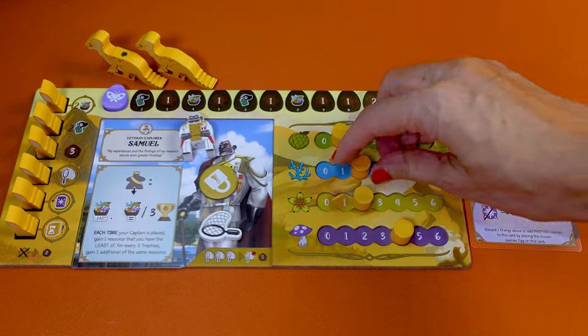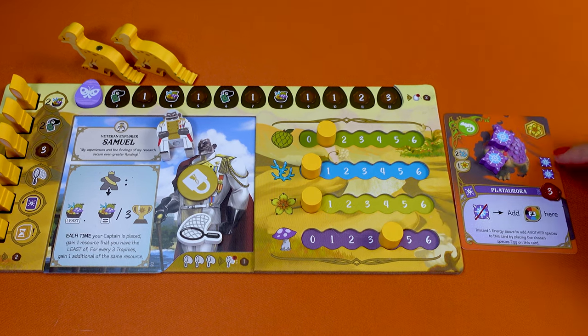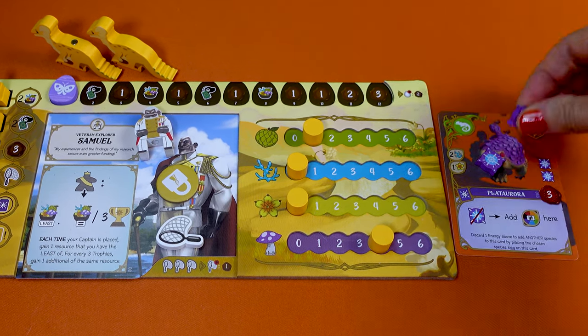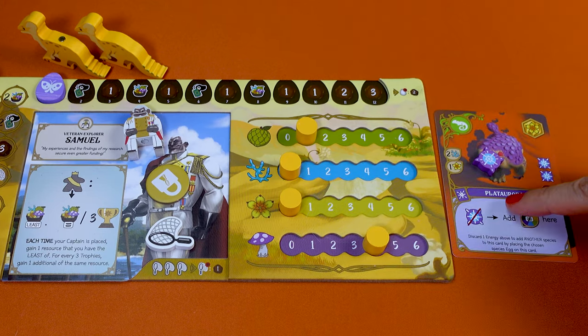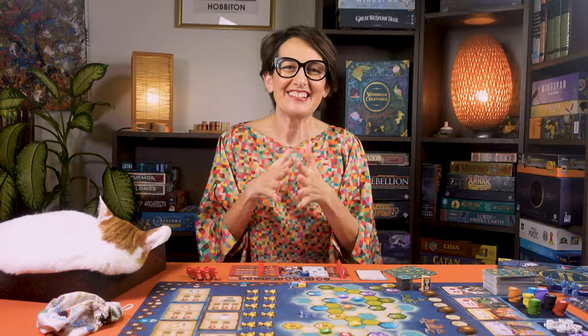Then you can play an energy card — those with the purple star here. When you do, immediately place on it the number of energy tokens shown on the right edge of the card. As a free action, you can also play one of these energy tokens immediately to activate the card. You can activate several energy cards in one turn; however, you cannot activate the same energy card twice — this will have to be done in later turns.